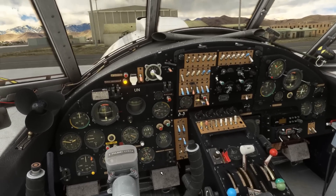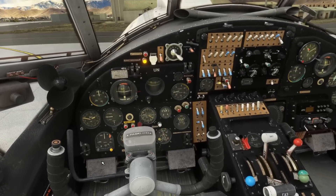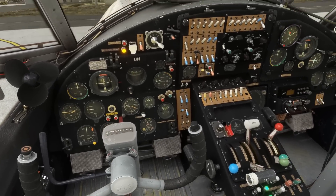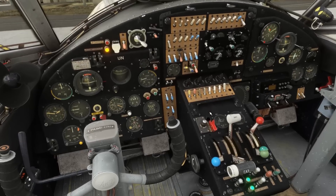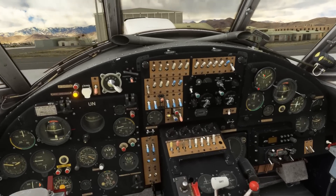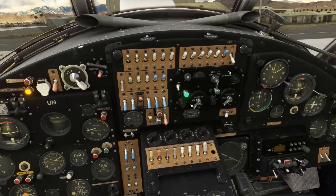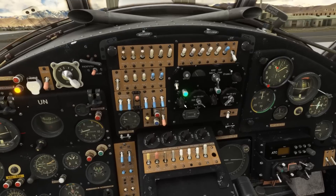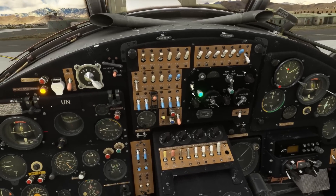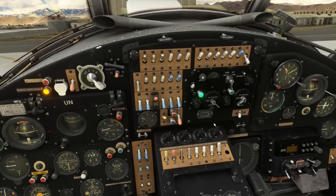Altimeters are set, currently showing around 1,780 meters, which makes sense — we're up at around nearly 6,000 feet here in Kabul. Engine parameters: oil temperature is now up in the green, cylinder head temperature is coming up. Oil pressure looks good. We'll leave the parking brake on for now. Tail wheel lock is off. For the taxi checks we'll get the taxi light on. Landing lights we can leave off. Pitot heat can go on. We'll get the ADF radio set up — the Kabul NDB is on a frequency of 365. We've got a good signal from the NDB. Later on we're going to be tuning up the Jalalabad NDB, which is on a frequency of 265, but we'll leave Kabul up for now.